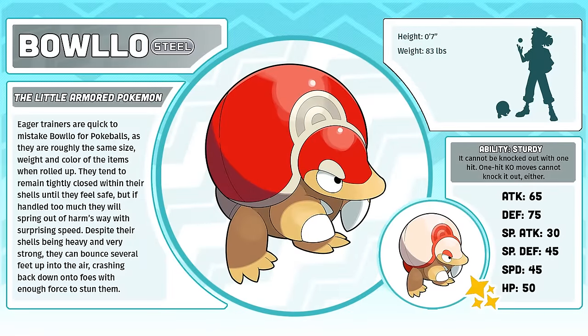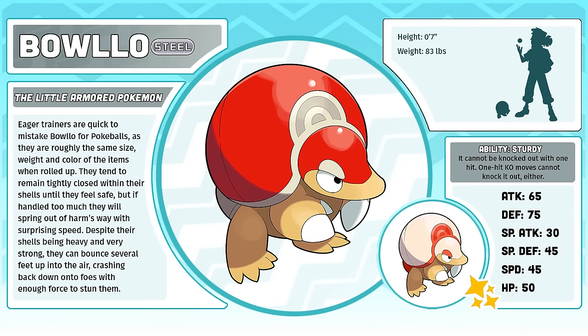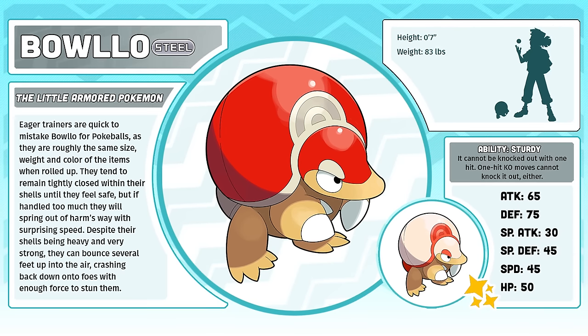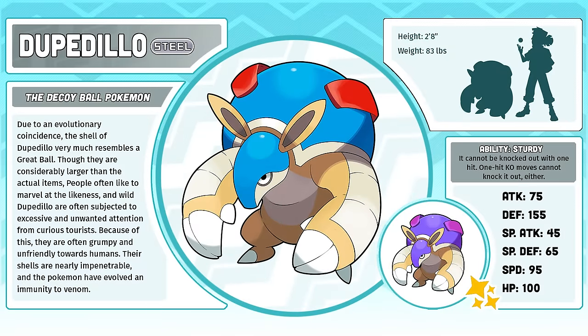Bolo, the Little Armored Pokémon. This was kind of an impulse design, but sometimes those designs end up being some of my strongest. A Pokéball decoy design that was just an armadillo — it seemed like such a good idea that the second it popped into my head, I went for it. Hoopadillo, the Decoy Ball Pokémon — just like Bolo, this was a simple, straightforward design. For every super convoluted, abstract Pokémon design I have in the Maza region, I feel like I have just as many that are as simple as an armadillo that looks like a Great Ball.